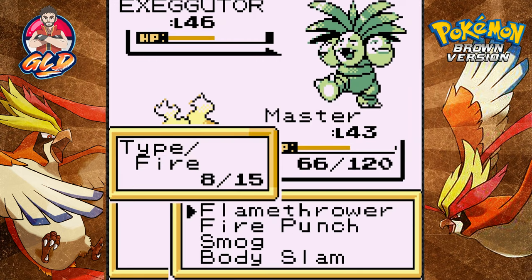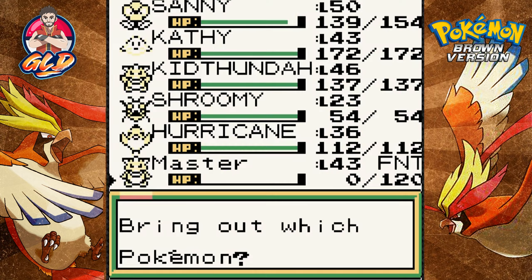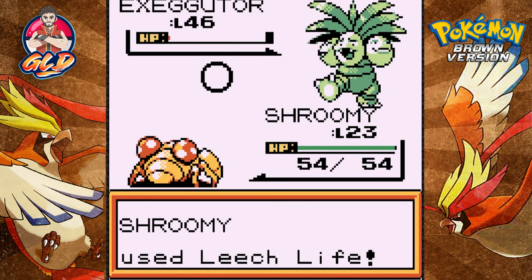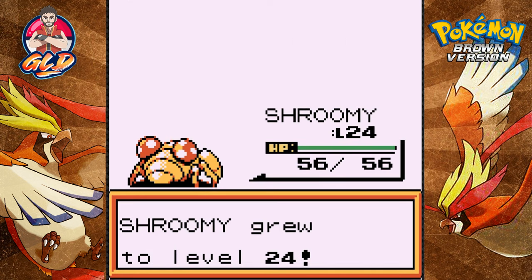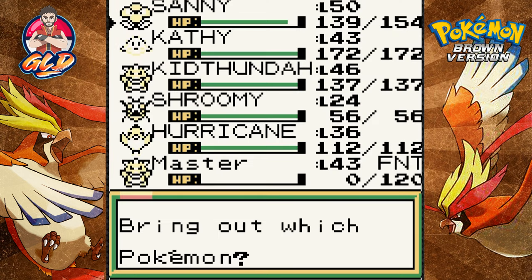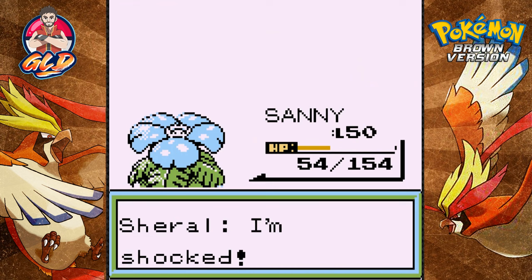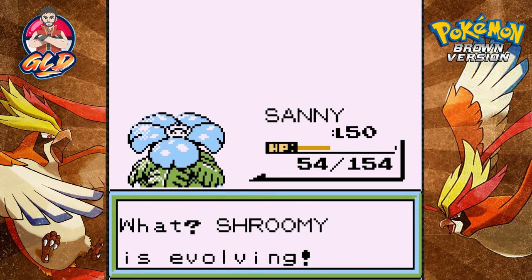Exeggutor uses Barrage and defeats my Pokémon. Switching to Shroomie with a Bug type attack, and just like that level 23 Shroomie has defeated Exeggutor — that's a boatload of experience points. Now Alakazam comes out — going for Body Slam, which is super effective, and Alakazam is defeated. Cheryl has been defeated! She says 'you earned this — take the Side Badge.'